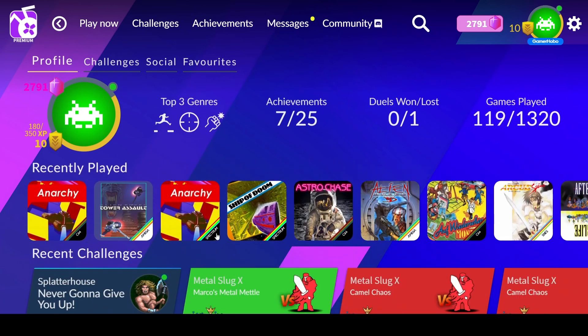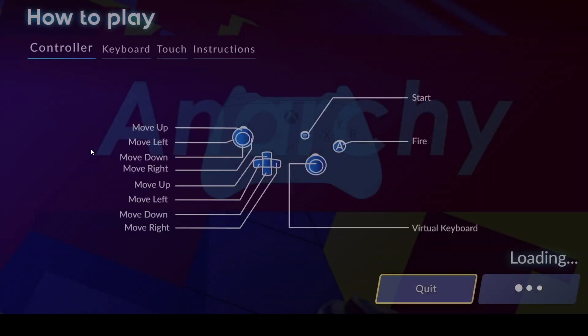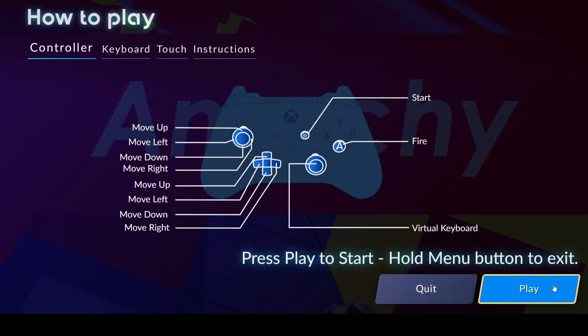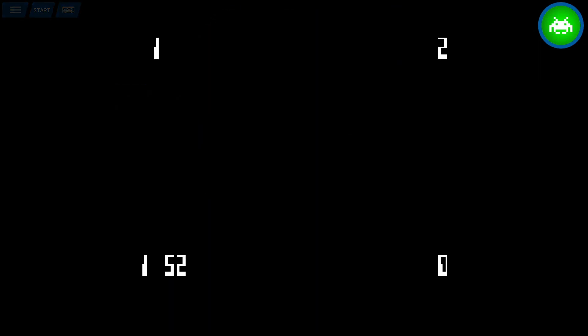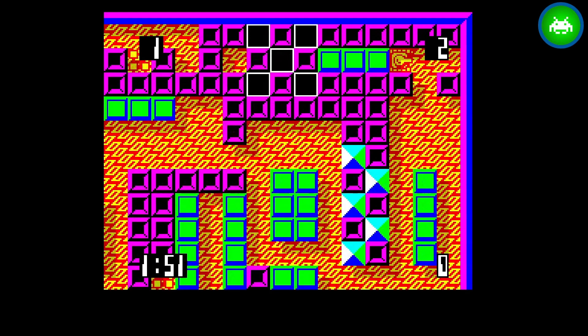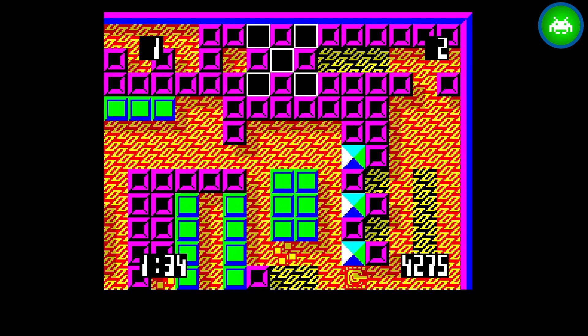Now the Spectrum version — this is an '87 game from Hewson Consultants. The controls look the same. The graphics are considerably different; obviously not as good on the Spectrum since it's less powerful. The sound effects are different too. In the Commodore 64 version, your bullets don't make noise when you fire but the blocks do when you destroy them.